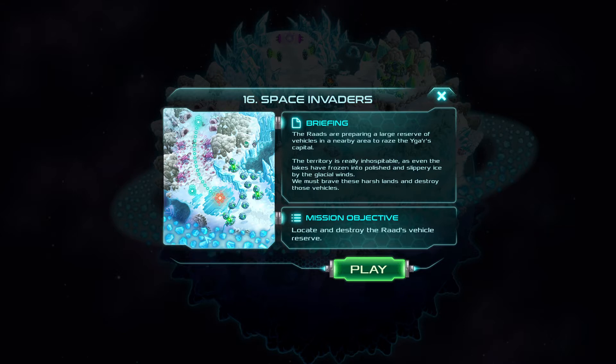Space Invaders! The RADs are preparing a large reserve of vehicles in a nearby area to raze the Ugar's capital. The territory is inhospitable and even the lakes have frozen into polished, slippery ice. We must brave these harsh lands and destroy those vehicles. Mission Objective: locate and destroy the RADs vehicle reserve.